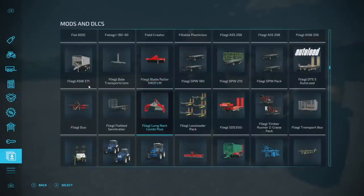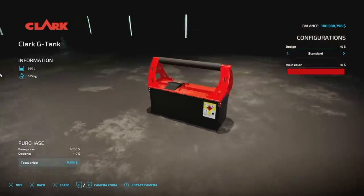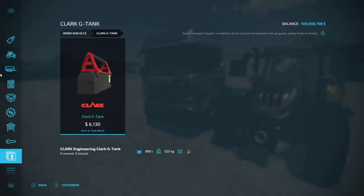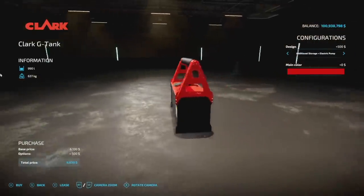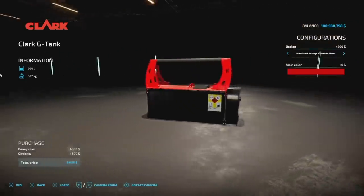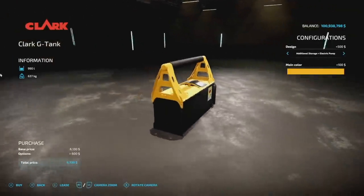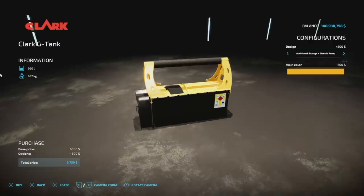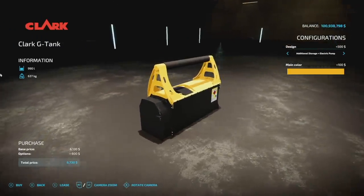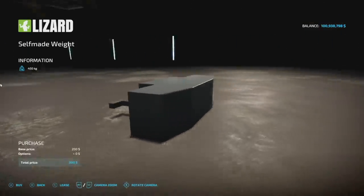We also have a Clark fuel tank that holds 990 liters of fuel, weighs half a ton by itself. You've got additional storage and an electric pump on the side, which is kind of cool. Main colors can be changed. It's mainly for doing logging stuff or picking things up with a forwarder or forestry piece of equipment.